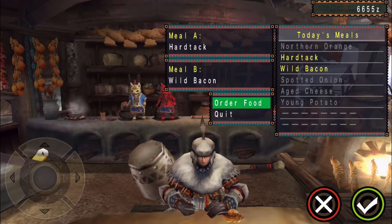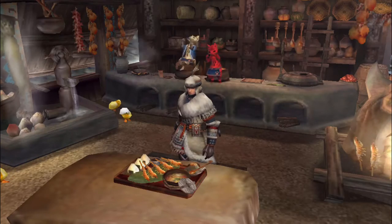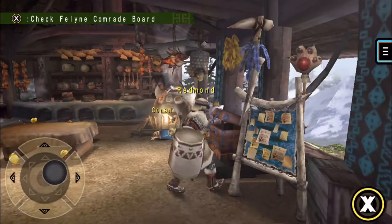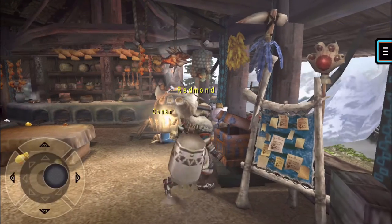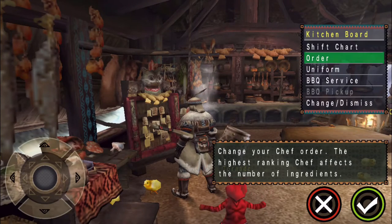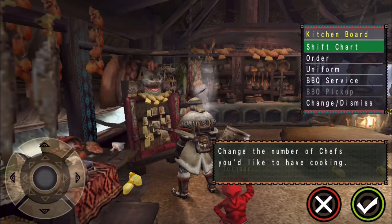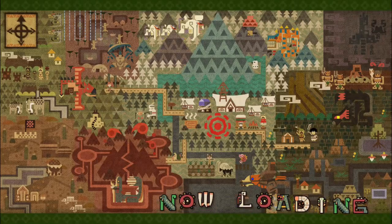Hardtack and meat worked out for me last time, so let's see how that works this time. Good. So it seems grain and meat gets me defense up. That's the comrade board, and I want this board. Meat and bran — good chances of activating skills, too.